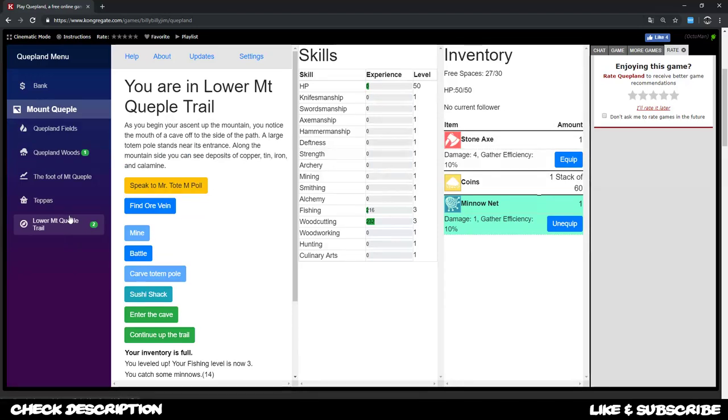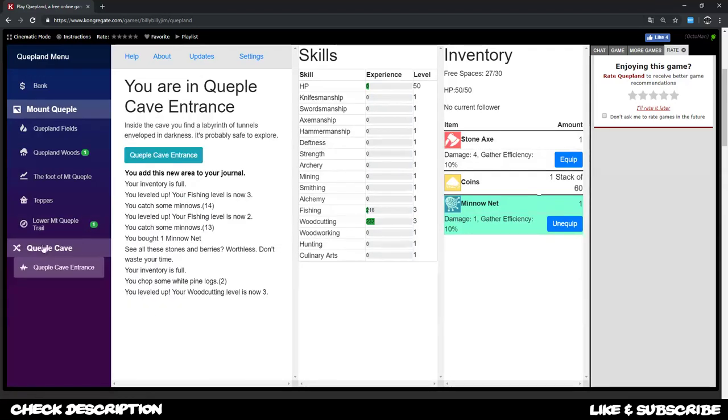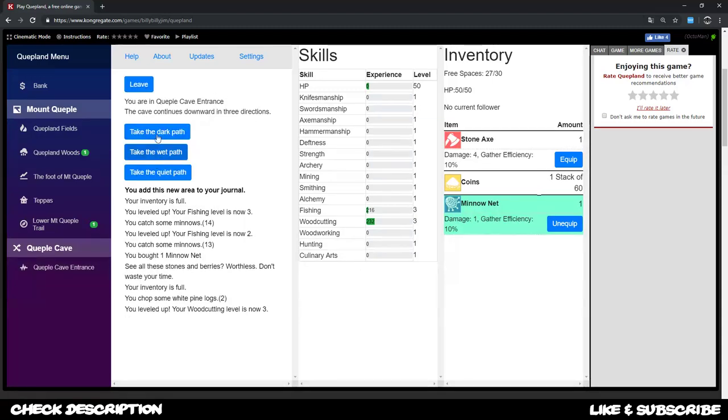First I want to enter the cave from the Lower Mount Quepal Trail. Doing this will unlock the Quepal Cave, which has a Quepal Cave entrance. Once inside, we have the possibility to take different passes — for example, the Wet Pass.